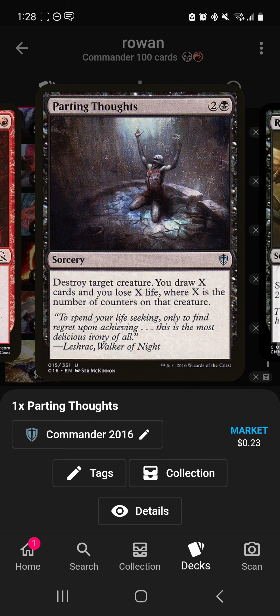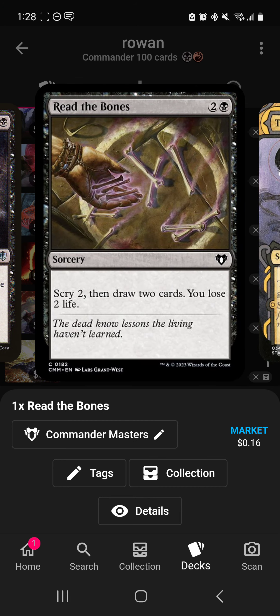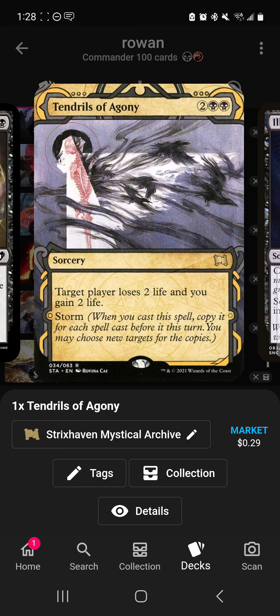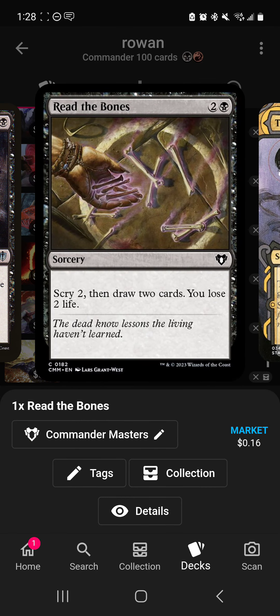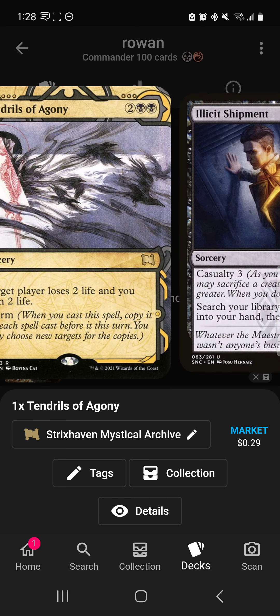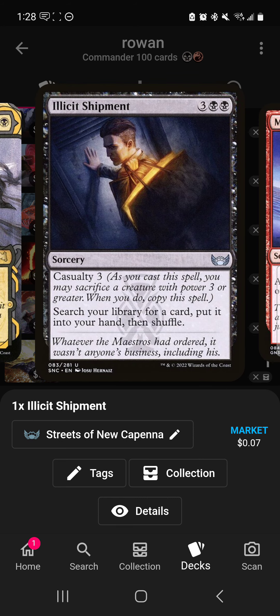Read the Bones draws and loses life. Tendrils of Agony is similar to Grapeshot — probably not always great, but you could theoretically finish games if you've lost life and cycled through spells. Damnable Pact, Night's Whisper, and Read the Bones let you cycle through your deck and build storm count, though that's not really what the deck is built to do. Elicit Shipment is usually a bad tutor, but you can search for two cards by sacrificing a creature with power three or greater.